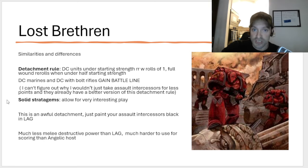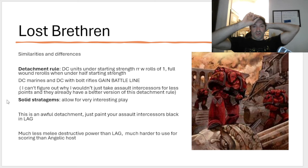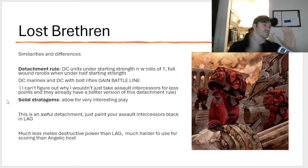Death Company units under starting strength reroll wound rolls of one, and you get full wound rerolls when you're under half starting strength. Death Company Marines and Death Company Marines with bolt rifles gain the battleline role. So why is this so terrible? This is a rule that has showed up in Warhammer a bunch — the reroll wound rolls of one when you're under starting strength, full wound rerolls when you're under half starting strength. It has shown up on terminators all over the place, and guess what? It has sucked awfully in every single place that it's ever shown up.